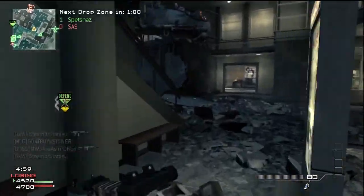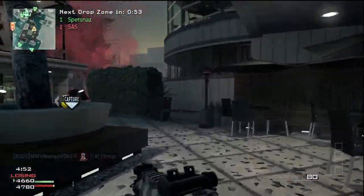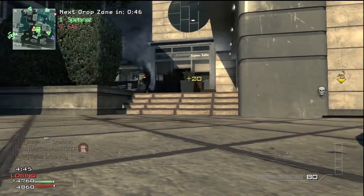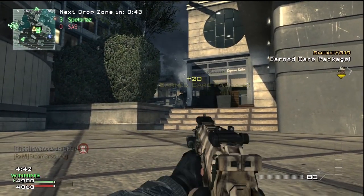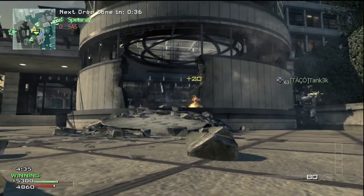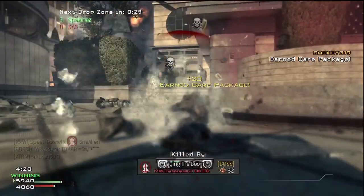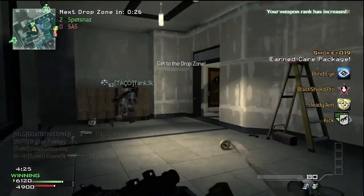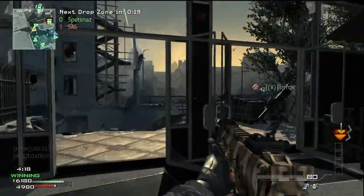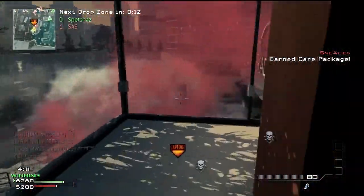The drop zone changes every minute, so keep an eye on where it's going. Sometimes it spawns in a really bad location — like the enemy team's spawn — and they'll cap it instantly, so watch where it moves. If it's in their spawn, chuck your grenades in there right away because there will be people on it. Also, find obscure hiding spots — people don't expect you there, so you just camp and gather all your points.